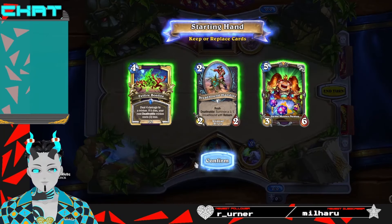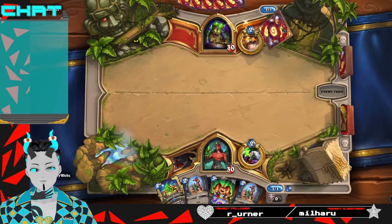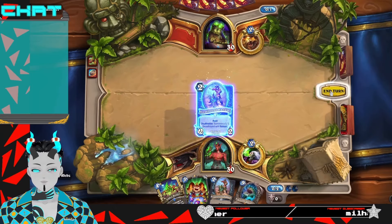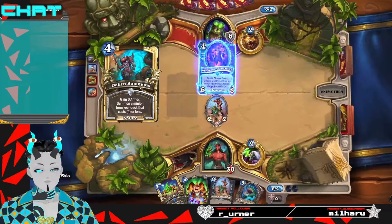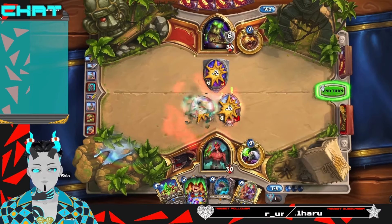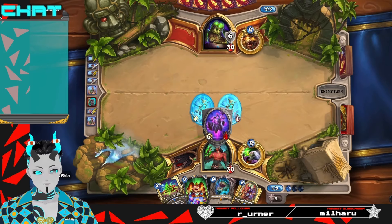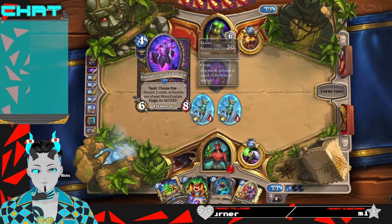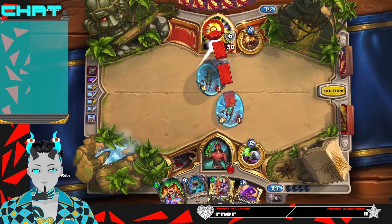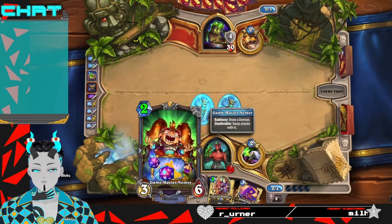Okay, actually a good hand. I would have preferred a one-cost card but I'm gonna keep everything here. So this is Dungar Druid, I'd expect at least — I don't actually know any other list running this. I guess it's technically Ramp Druid but it's Dungar Druid; that's the easiest way to explain what it actually is. We could actually also just play down the Dreadlord next turn, but I do kind of just want to draw off of Nemzy.